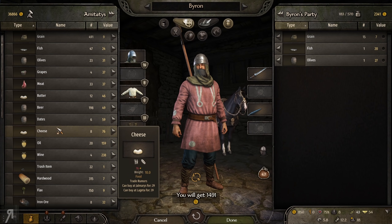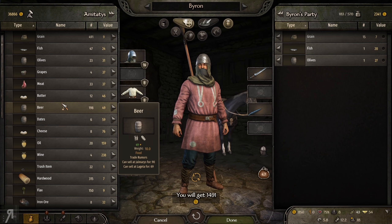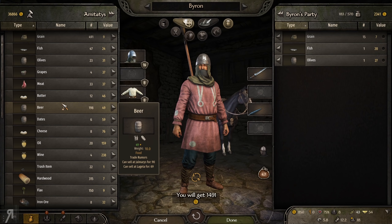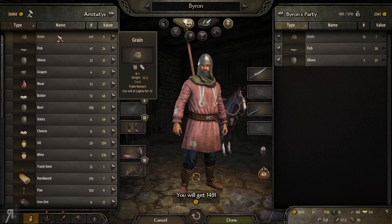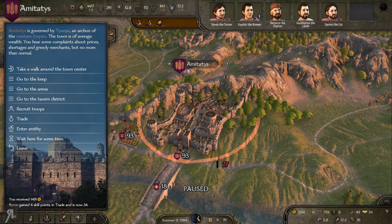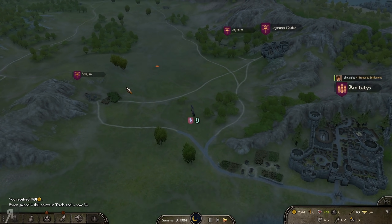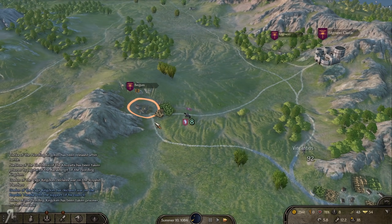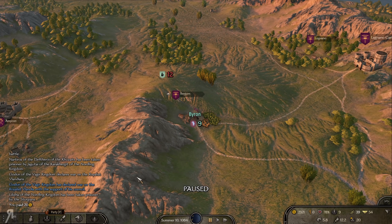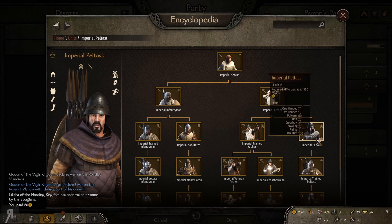Beer is actually good here — I can sell it at Jalmaras for almost double the cost. Four skill points from that trade? I feel like I should have gotten much more. Oh well, never mind. We're entering Manhunter territory again — I really, really do not like the Manhunters.